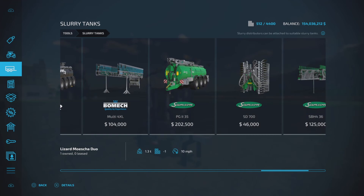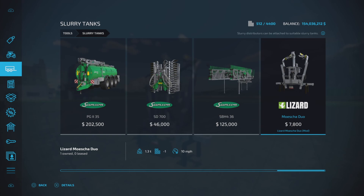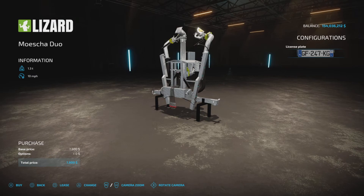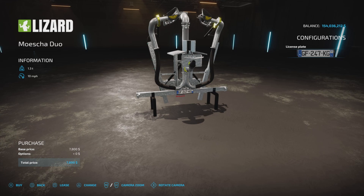Slurry tanks is where you'll find it. The working width is 12 to 30 meters — that's in the mod description, it doesn't say it here — and the working speed is 10 miles per hour. It's an interesting-looking piece of equipment. It does have a license plate, oddly enough, even though it is not a vehicle or a trailer.